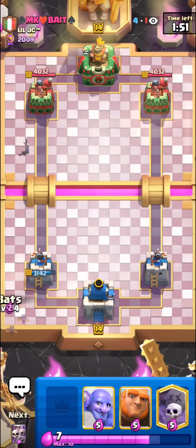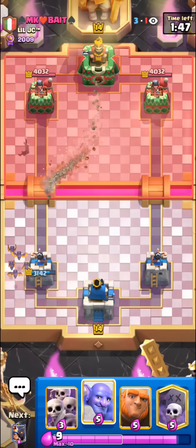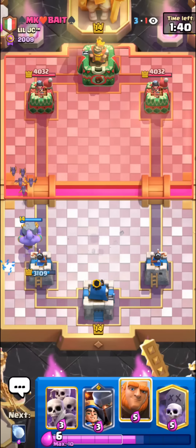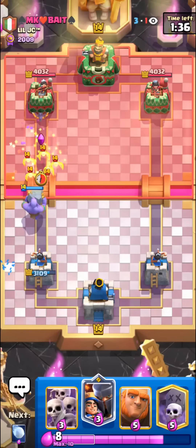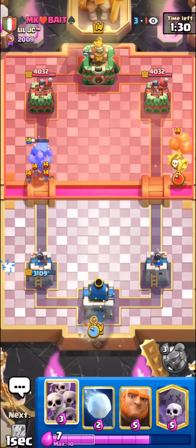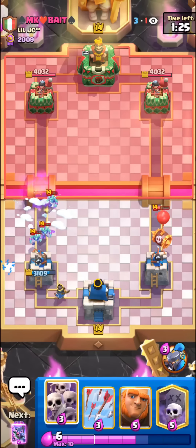We're not looking too good so far in this matchup but I kind of just want to survive until double elixir. I'll go for the Bowler here so we can't get too much spell value. I'm pretty sure he does have Inferno Dragon so it might be kind of hard to make a nice push here unless we catch him in a bad cycle. We can't kill the Inferno Dragon too well, we only have Little Prince but he can always distract it.